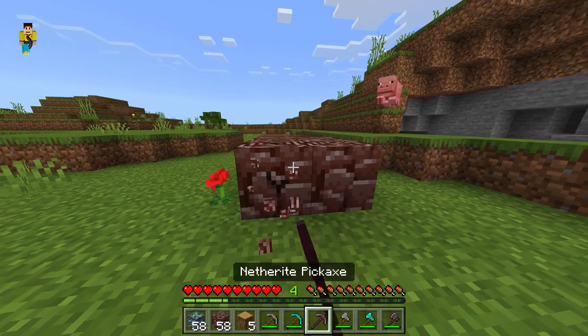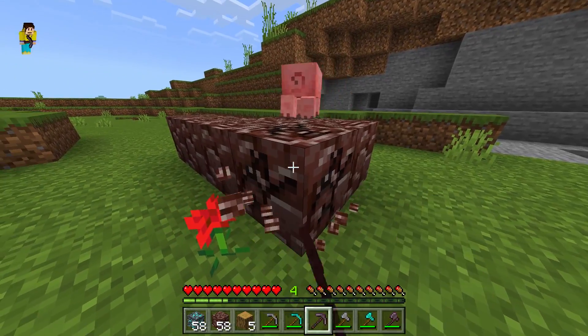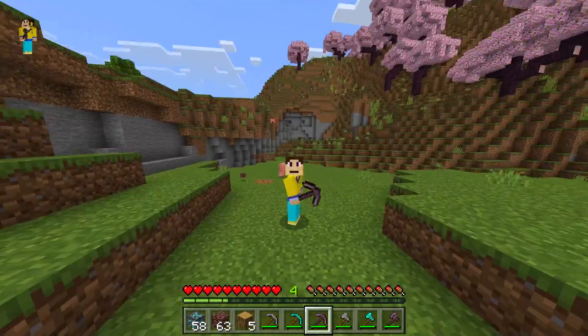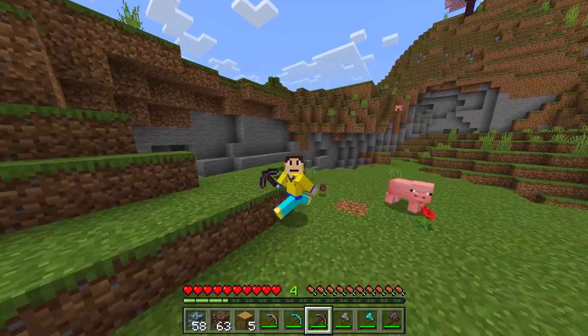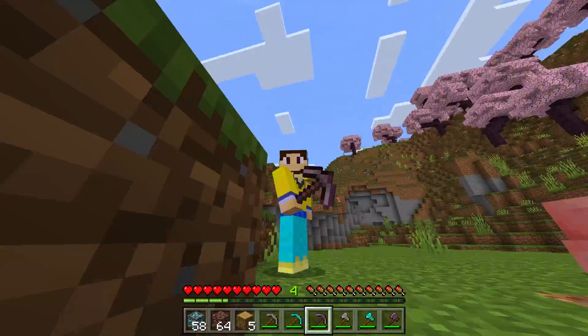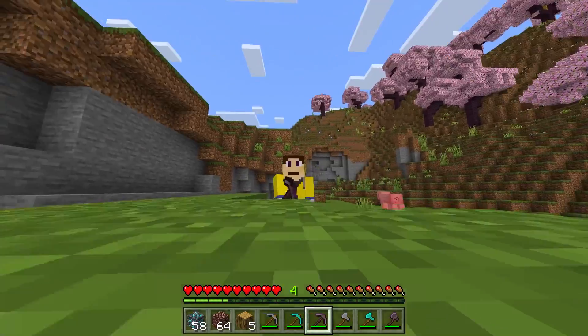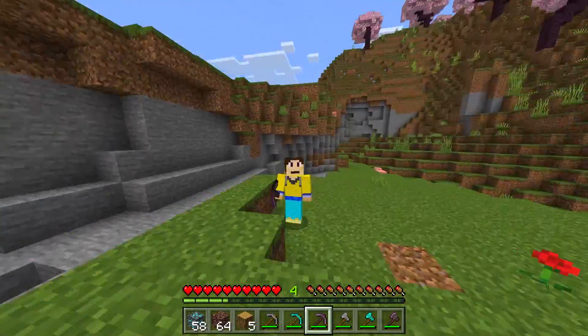Using the netherite pickaxe on ancient debris — crouch and mine. It takes a bit longer but it will mine all of the ancient debris. Very useful. One important warning: it does not work with fortune pickaxes. If you use fortune, mine normally, because vein mining with a fortune pickaxe will only mine one block and you won't get the fortune buff. Keep that in mind.